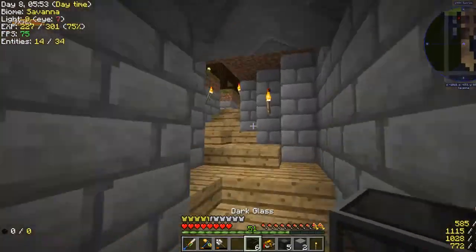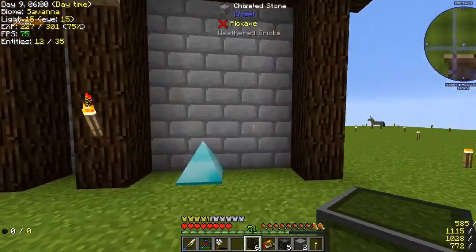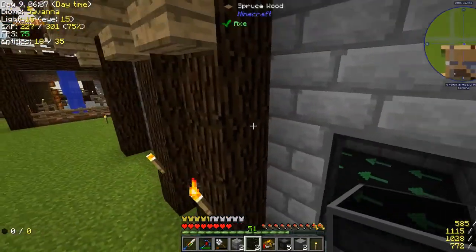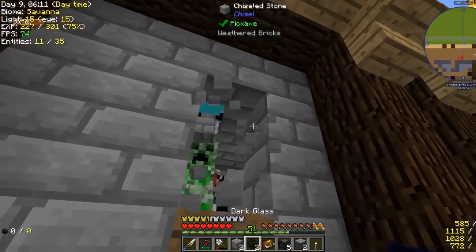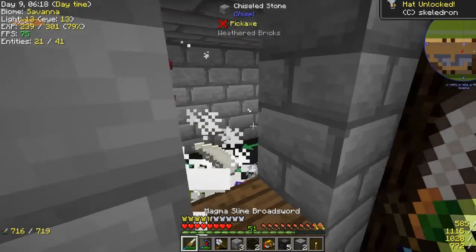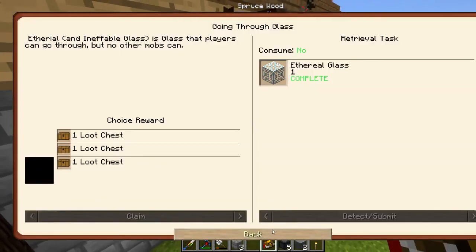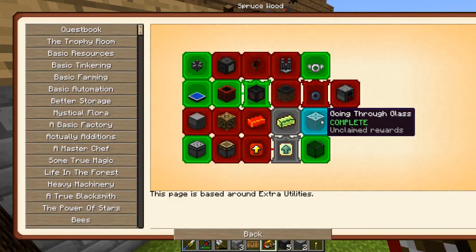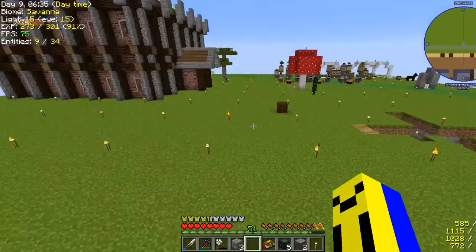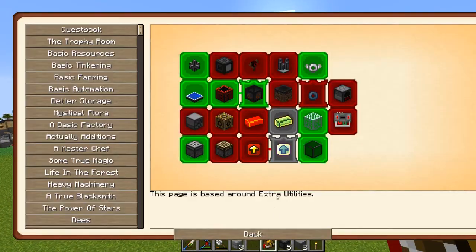I also have some dark glass here, so we can come on over to the mob farm area. Right here I'll just build a little window, and now we can see in. I might make one there too. Once all the mobs get out of it — don't explode. And there, now we have another window. We can see in much easier now, and it looks pretty good too. And we have more things to claim — energy storage upgrade and another black lotus.